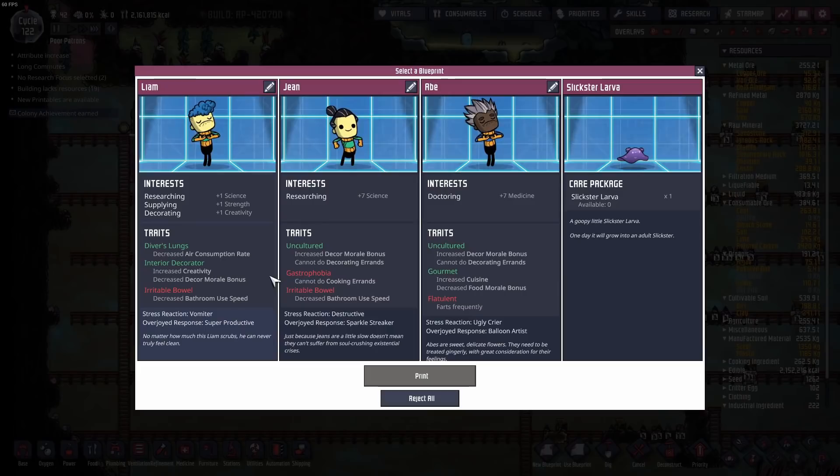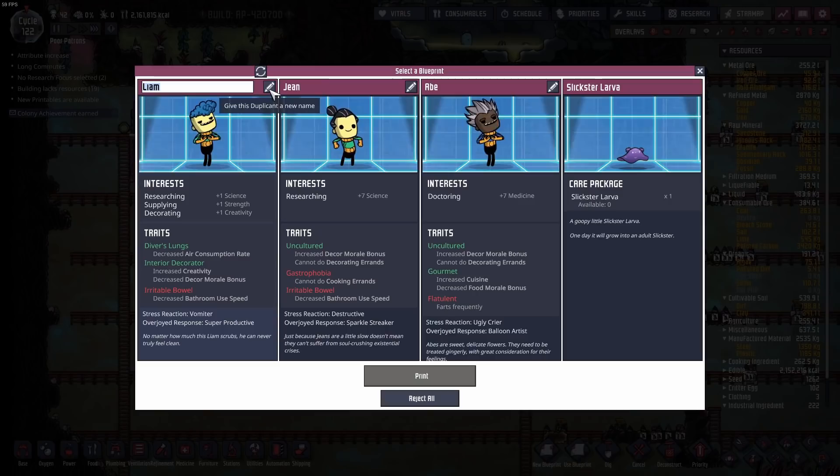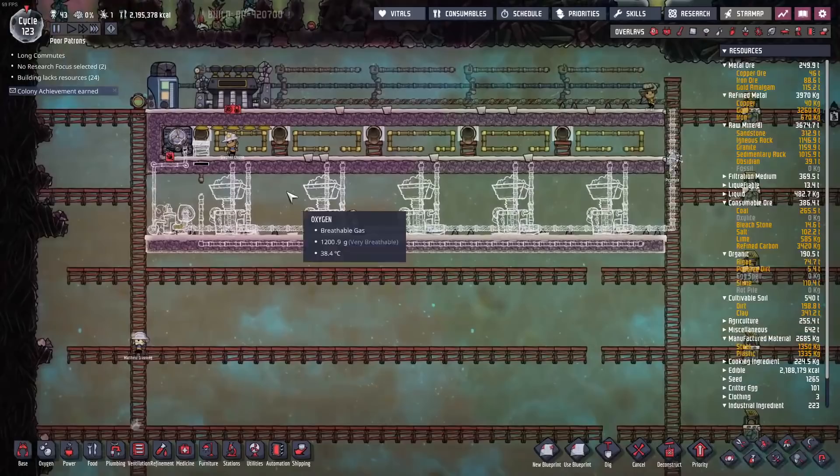Time for some more printables. Flatulent is a big no-no. These two are perfectly acceptable, but this one has Diver's Lungs — yes! The reduced oxygen consumption is going to become more and more important as the game goes on. Say hello to duplicate slash patron number 43, Mascot. Mascot, you are going to be our next gopher, carrying stuff around — namely because you're good at supplying.